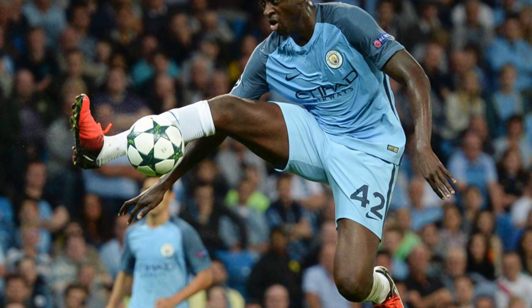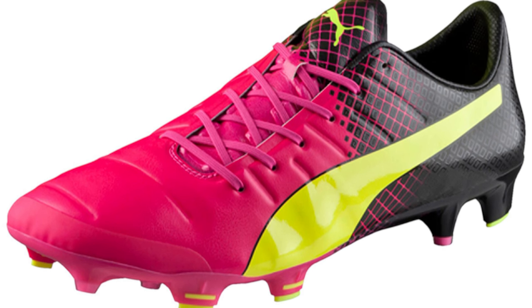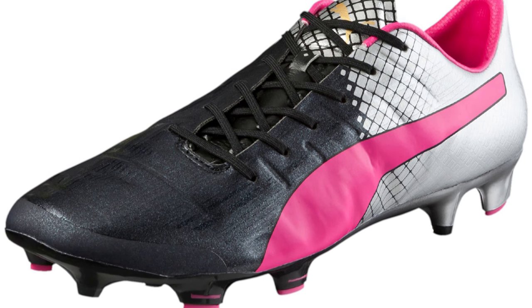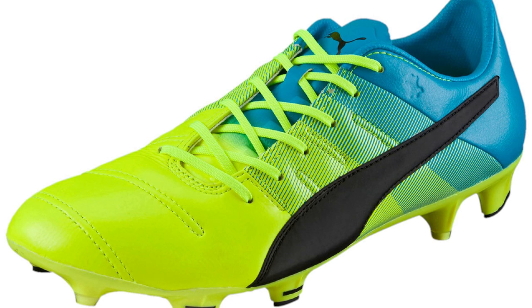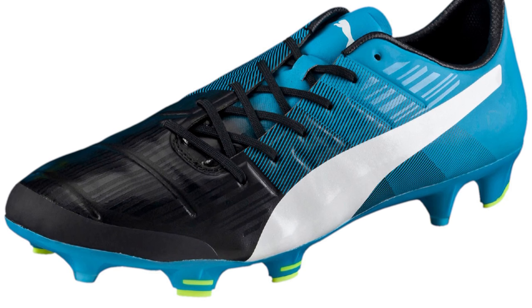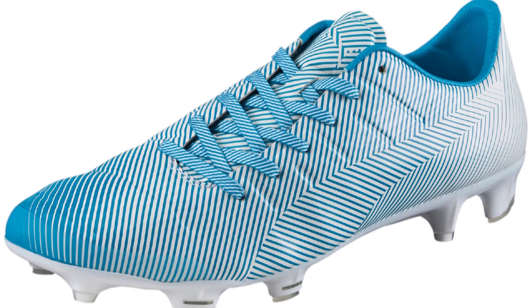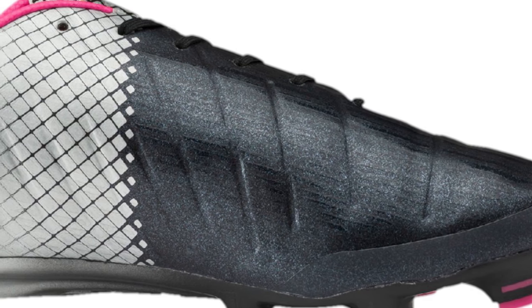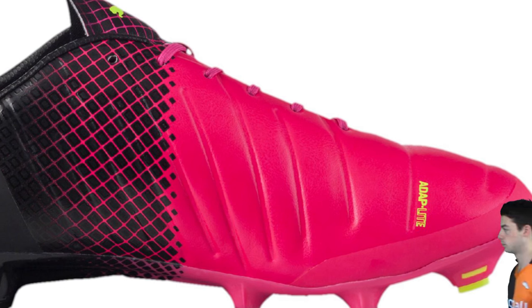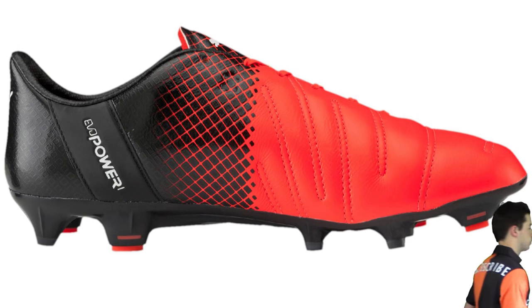The Evo Power is worn by Yaya Toure and there's a whole bunch of colorways available. Puma have been doing their Clash colorways, which are quite nice. The Euro ones are super bright with the pink and yellow, but there are a few more understated colorways around now. The great thing with the Evo Power is they're a little bit wide fitting, so if you've got a wide foot you might prefer those over the Evo Touch. The idea with the Evo Power was to mimic barefoot kicking — they added AccuFoam underneath the Adapt Light upper, which is really nice in the striking areas for hitting some nice long-range passes and long-range shots. It really suited Fabregas' game.